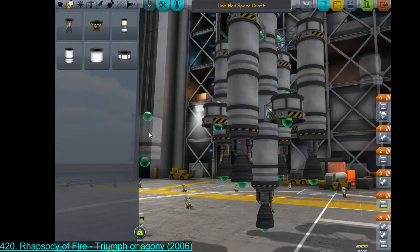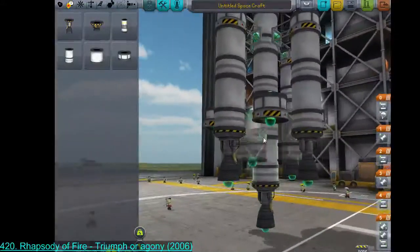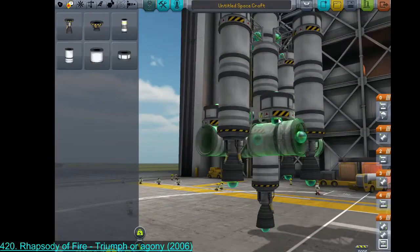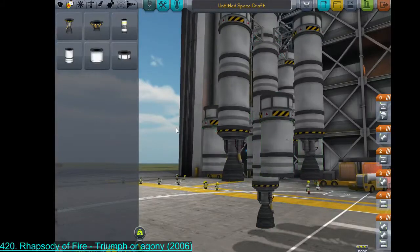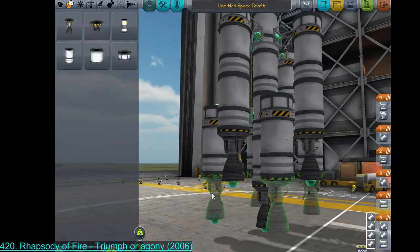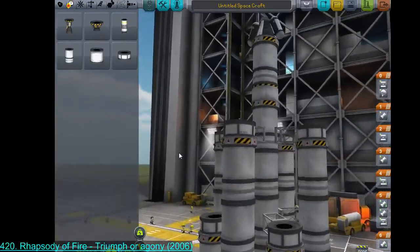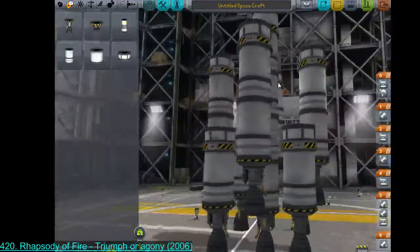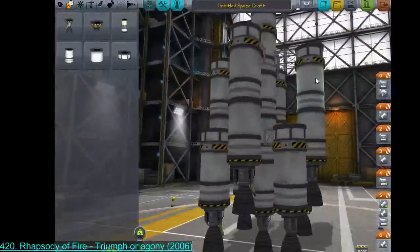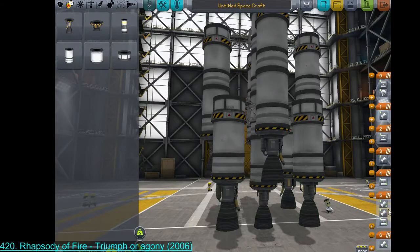Let's discard this ghost fuel tank since it's getting in the way. This is a construct — an assemblage of material things. Engine staging: let's figure this out.